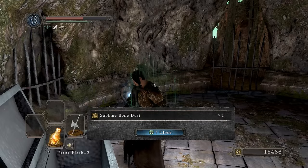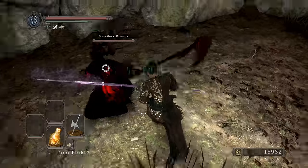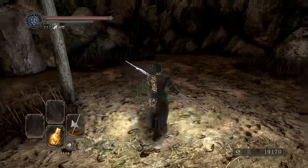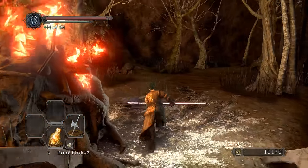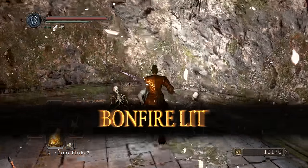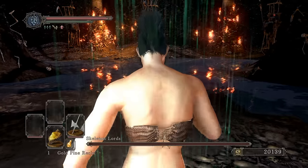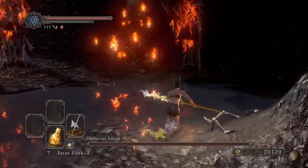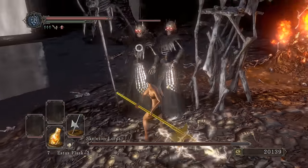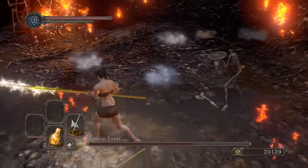He was slow as hell and then sped up — he needs that momentum. Get a sublime bone dust, that's our fourth one. This backstab had to be devious. There's the key. There's Creighton — let's get the bonfire and exhaust his dialogue. Now let's go tear them down — two shot for sure, running attack. Who wants smoke?